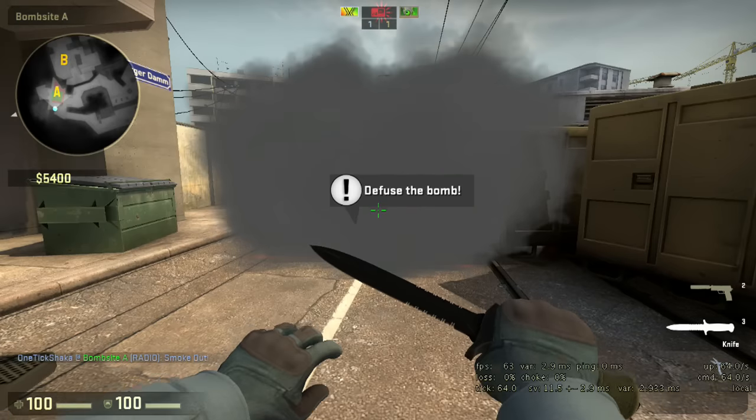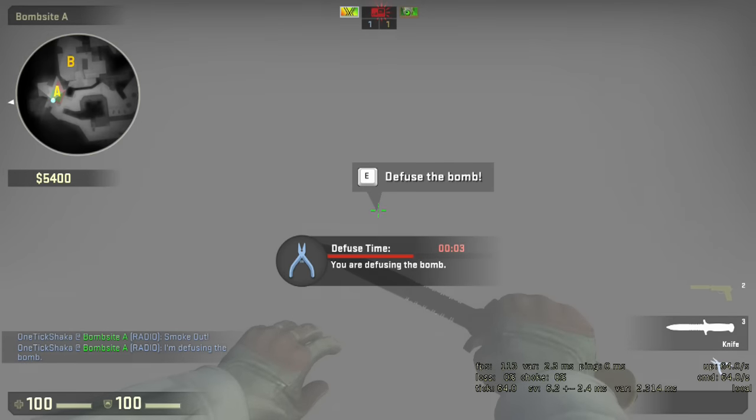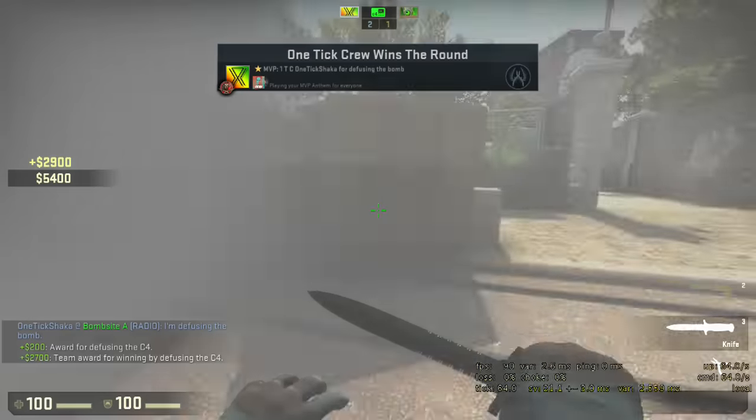However, the one useful thing that this setting does is show you exactly where on site a bomb is sitting. So by turning it on in moments where you have no time to search out the plant, it can save you the round.